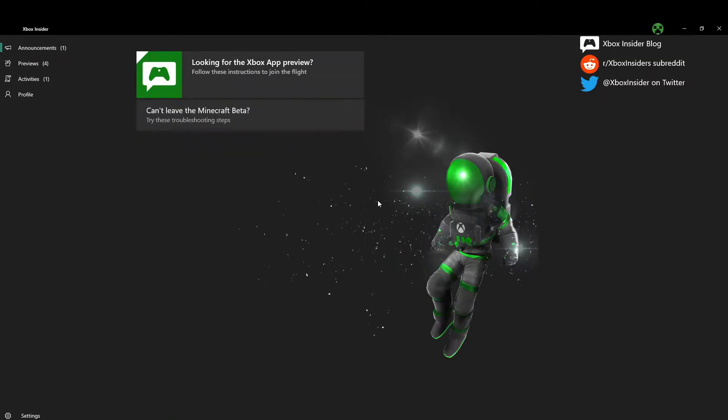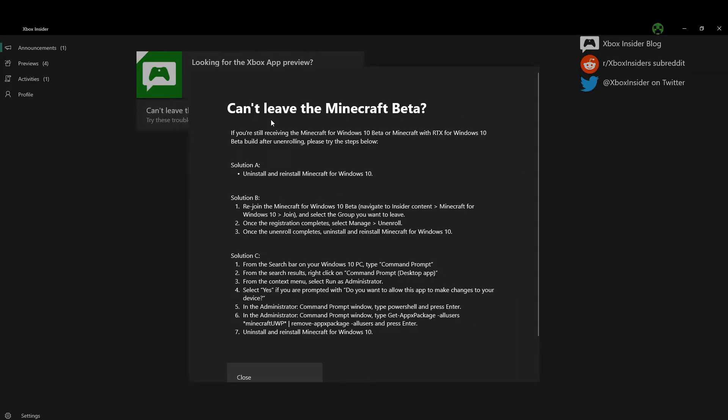You will probably have this in the top left where it says, can't leave the Minecraft beta? Try these troubleshooting steps. Now, this may take a while to load, but it normally loads within 20 seconds. What you want to do is simply click on that button. Once you actually clicked on that button, as you can see, it comes up with three solutions, and I will be going through all of them for you guys. This is for Minecraft for Windows 10 beta or the Minecraft with RTX for Windows 10 beta as well.